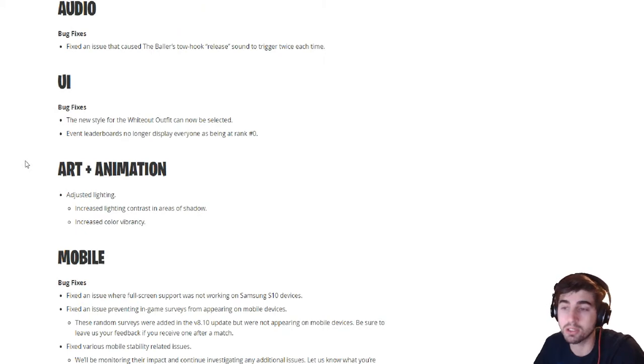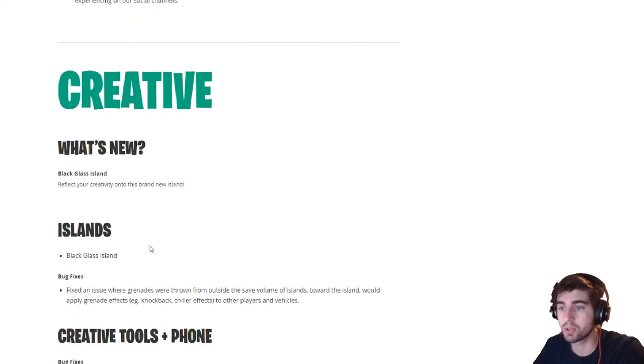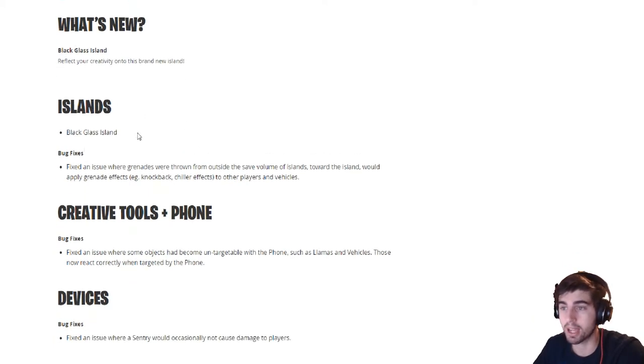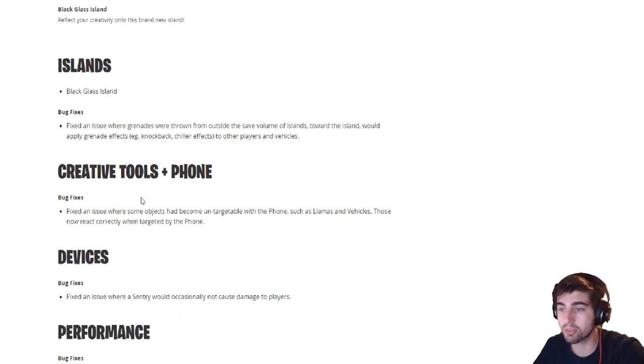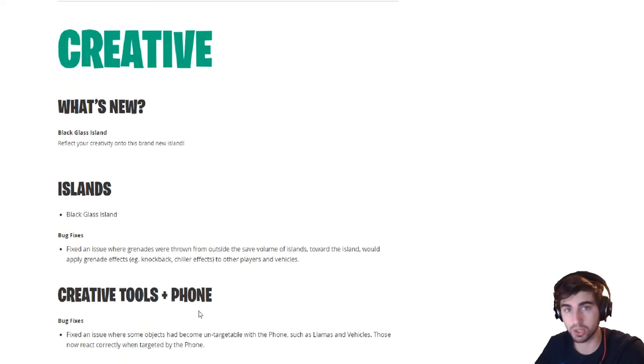Audio bug fixes, UI bug fixes, animation adjustments, lighting fixes, and mobile bug fixes. If you want to read these quickly, you can pause the video, or the link to the website is in the description below. Creative mode: what's new — Black Glass Island. New island added. Creative tools bug fixes, devices bug fixes, and performance bug fixes. There hasn't really been a lot added — this is why it's version 8.11 and not 8.2.